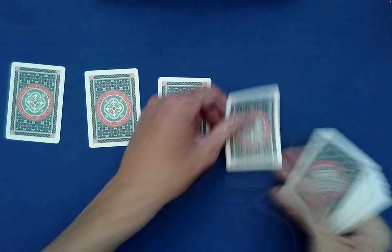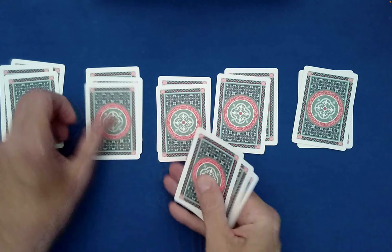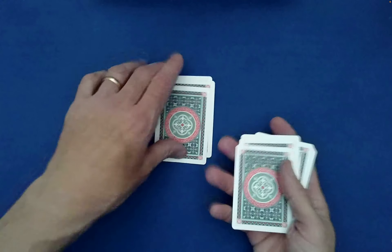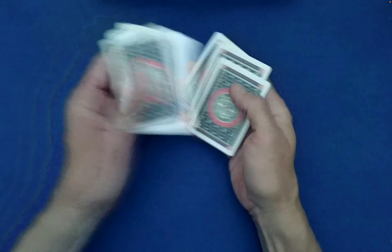We're going to deal out the cards into five piles — five piles of three. You're free to have these picked up in whatever order you'd like: far right, far left, the one on the right, and then the one right there. Go ahead and freely cut it or riffle shuffle it.